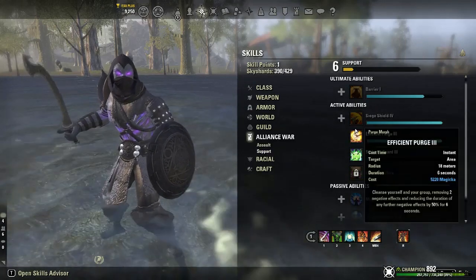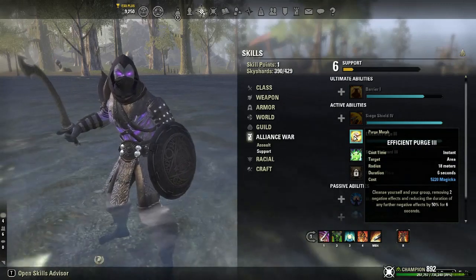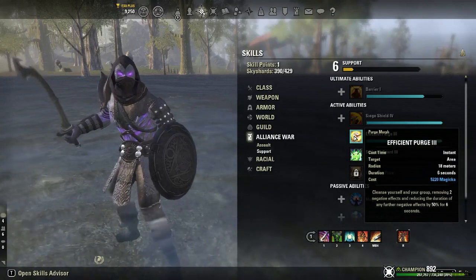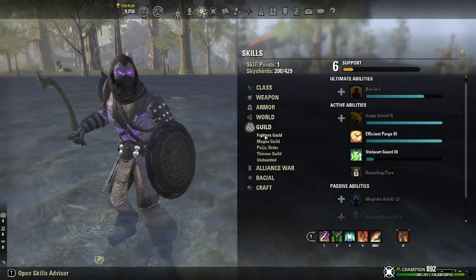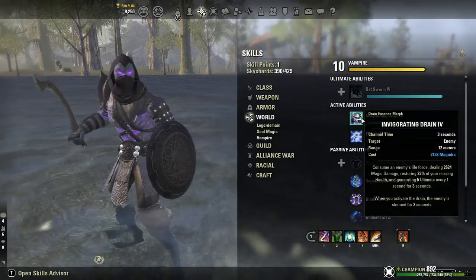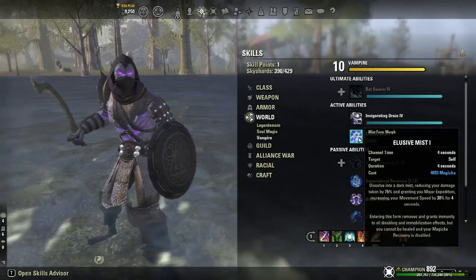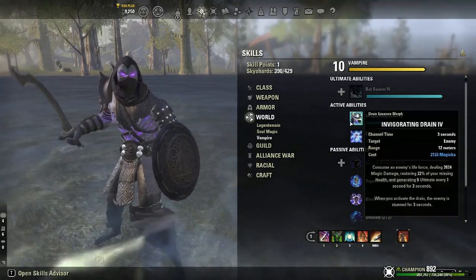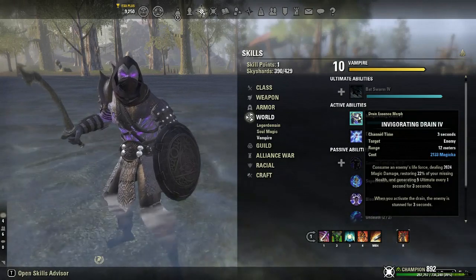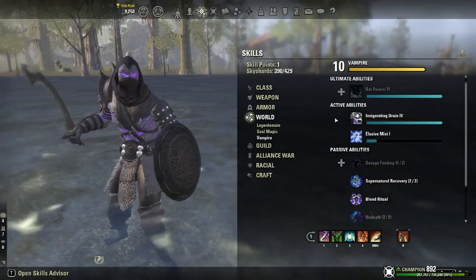I tried using Purge but I really didn't like it — it costs a lot of magicka and you're using a bunch of magicka already in here. I wouldn't worry about Mist Form because you can't really heal yourself while in Mist Form.